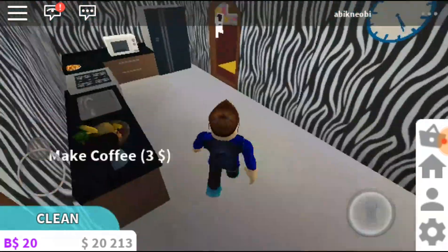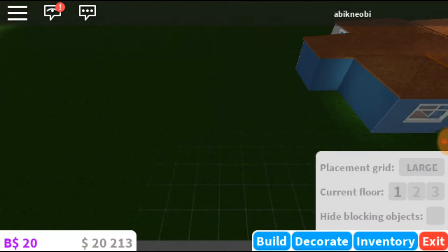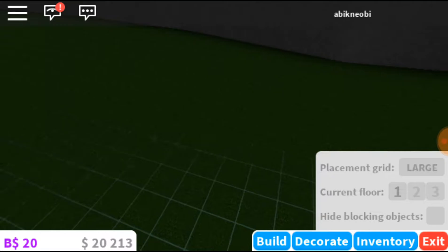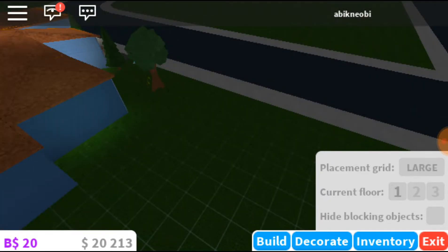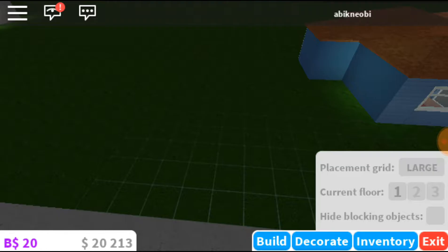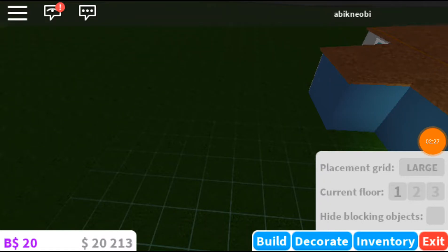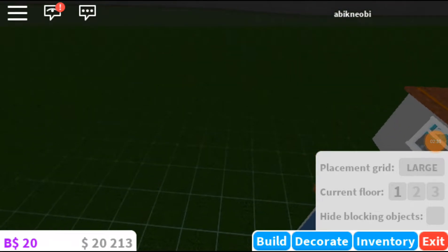So we got 20k right now and we're gonna try to make a guest house. Let's go to build mode. Let me see where I should make it — I think right here, but it's a little hard because that's the boundary. It goes way too far. Actually, let's make the house on the back. Let me check my brightness — it's full. I'll be back, I gotta close my blinds, it's too bright. Alright guys, I'm back, let's start building.